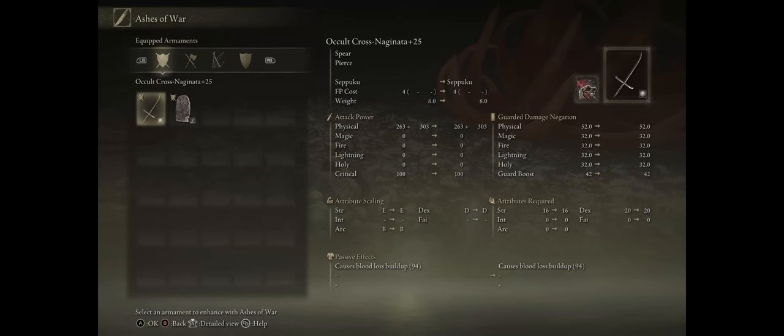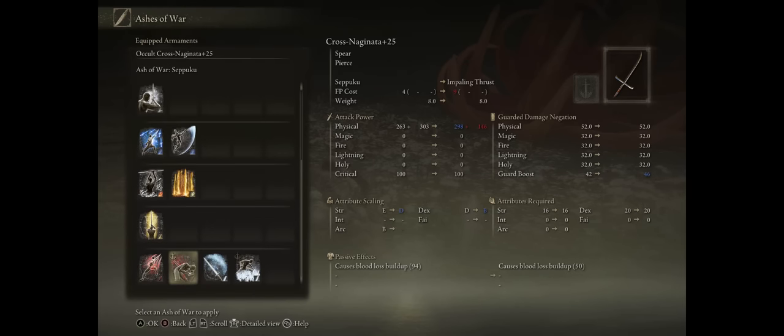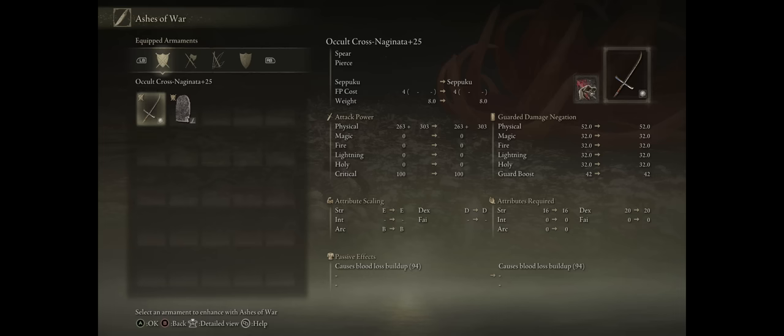For a quick section on the gear we used: first, an Occult Cross Naginata at maximum power with the Seppuku Ash of War skill to increase the effectiveness of our bleed — that's how we bleed her so fast during her first phase. We go with Occult to increase the damage even further by adding Arcane Scaling, which coincidentally also increases the Bloodloss buildup.